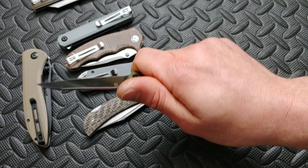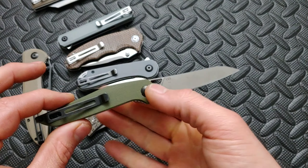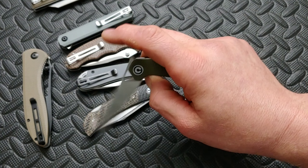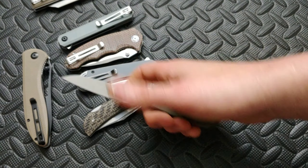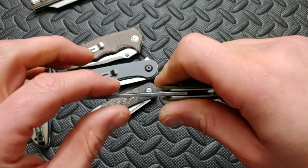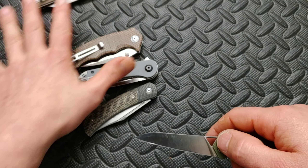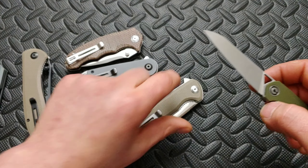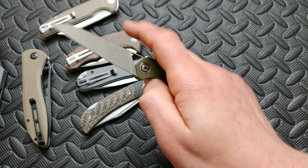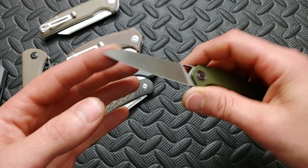The McKenna comes in different colors. You do feel the clip in your hand because it's so slim, but that's just something you put up with on a smaller knife. The blade shape is a lot like the Chronic — when you hold it you feel like you have a little razor in your hand, they're so thin. The McKenna is a flat ground blade, as is the Chronic; the rest of the knives are hollow grinds. The action is stupid smooth and this thing really cuts.